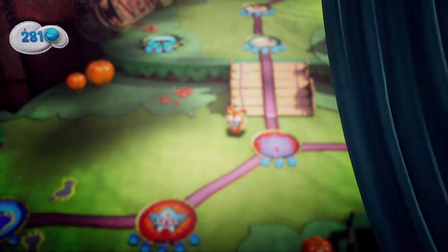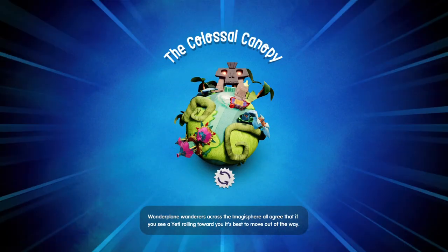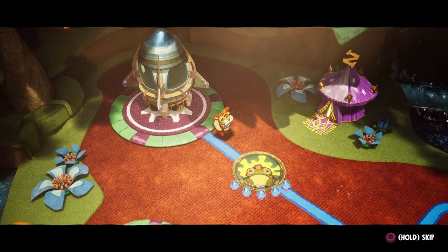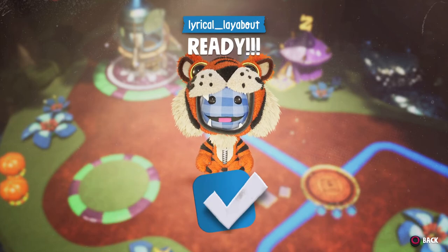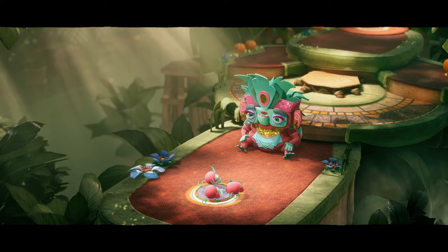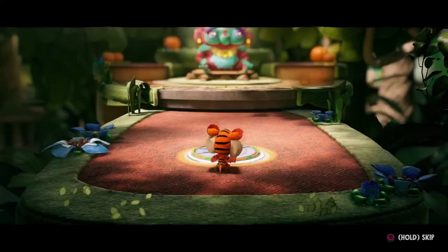If we just quick travel one more time and head to the second world map, this is where you'll find the majority of the items. The level is called Sticking With It — it's the very first one you come to on the second world, Colossal Canopy.